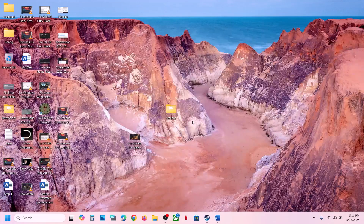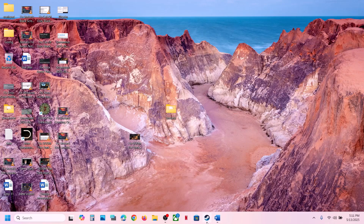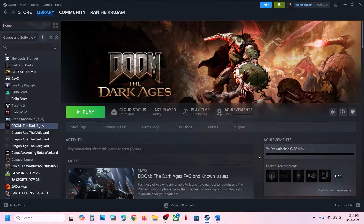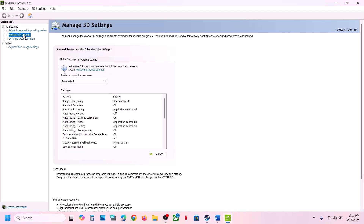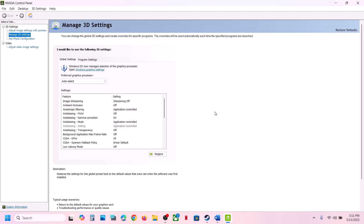The next step is to restore global settings in NVIDIA Control Panel. Go to your desktop, right click, and click on Show More Options, then click on NVIDIA Control Panel. Once open, go to Manage 3D Settings. Click on the Restore option, click Yes, and once done hit Apply.